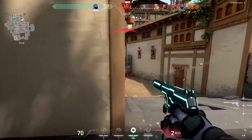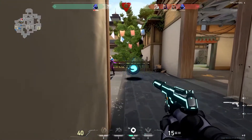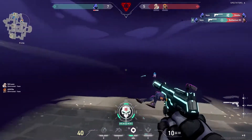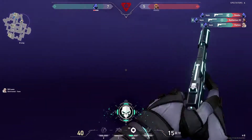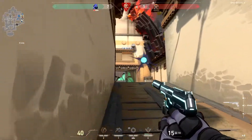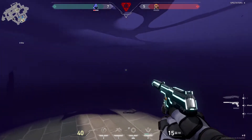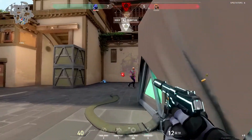Omen is a really good lurker and can clutch. The best way to play Omen is when you play aggressive. The most common mistake is when you use up all your skills too early or you play too passive. Teleporting and his other skills are very effective in fights, but his skills are situational, so use them wisely.